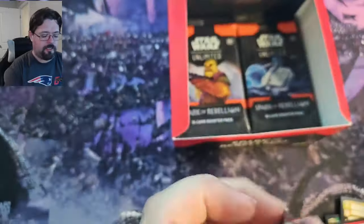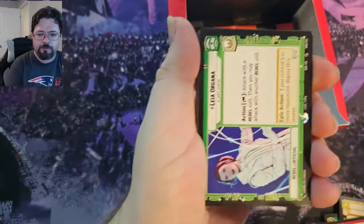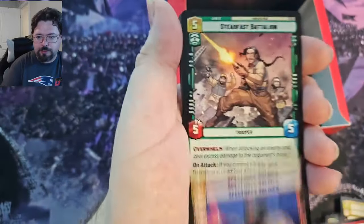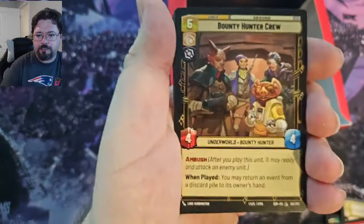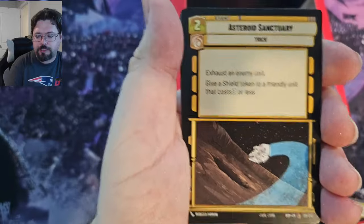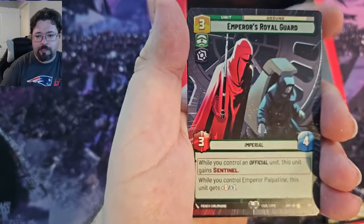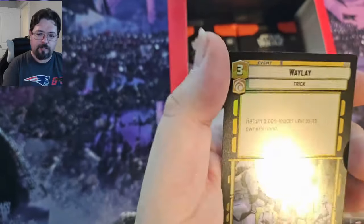Okay, next pack. Let's get a showcase out of this one. Nope. We've got Leia, Catacombs of Kadera, Keep Fighting, Alliance Dispatcher, Spec Force Soldier, Steadfast Battalion, Vigilant Honor Guards, Jetta Agitator, Bounty Hunter Crew, Restock, Asteroid Sanctuary, Ezra, Attack Pattern Delta, Emperor's Royal Guard Rare in Hyperspace. Now we've got Wolf, and Waylay Common Foil.